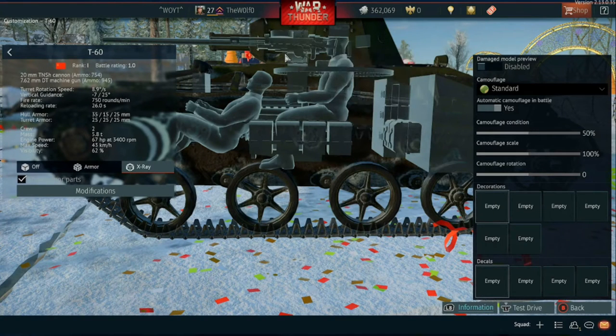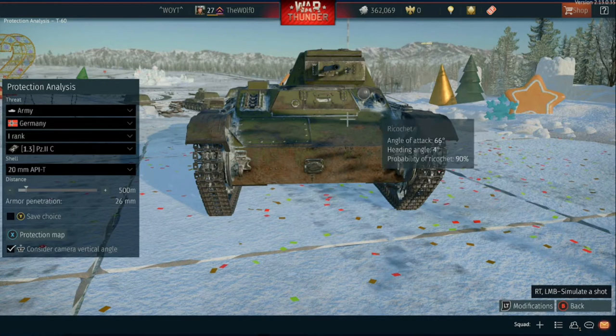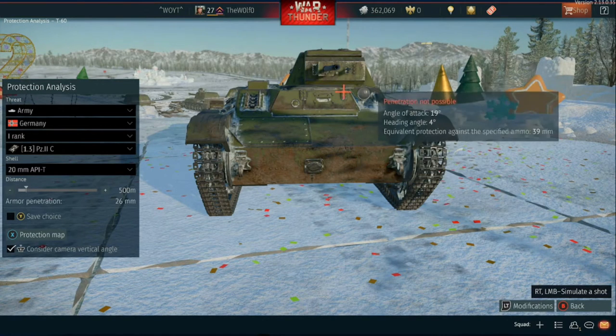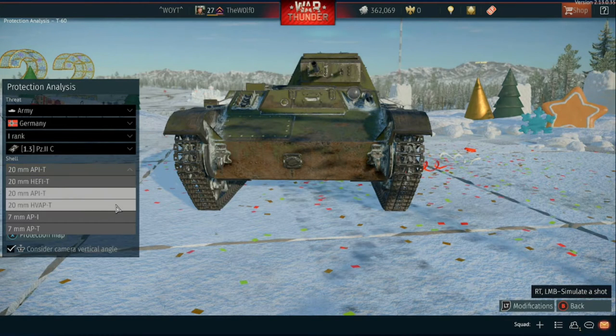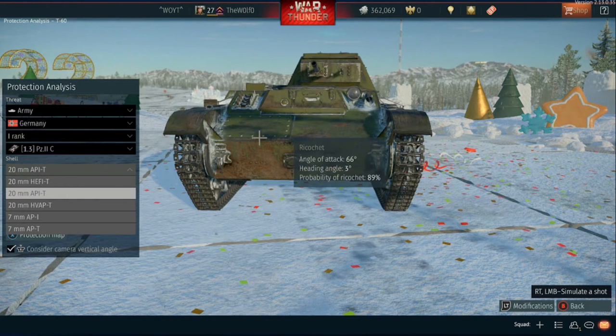Let's hop over to the first tank, which is the PZ2C. Now we're going to test the armor against the PZ2C, which has a 20 millimeter — the same as the T60. We will be using APIT — armor-piercing incendiary tracer rounds. As you can see here, you will have a lot of trouble penning the front, except for a certain area which I'll show.